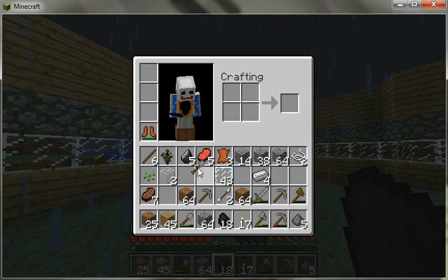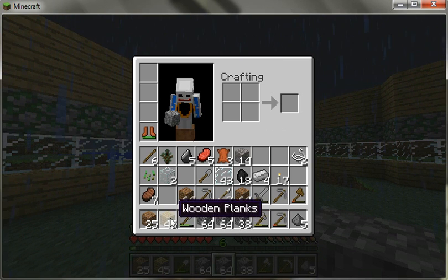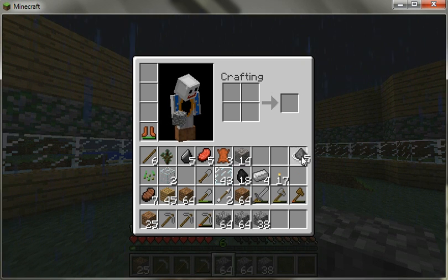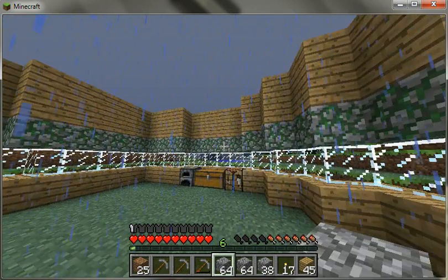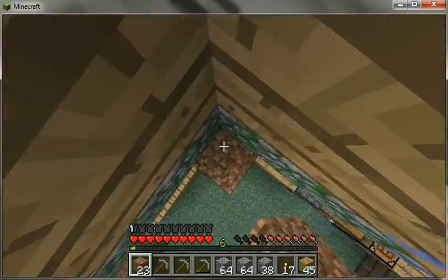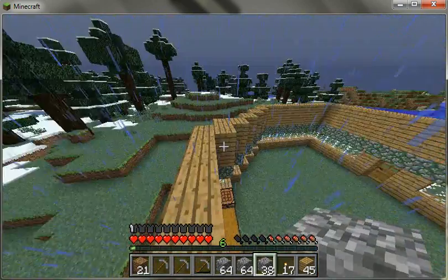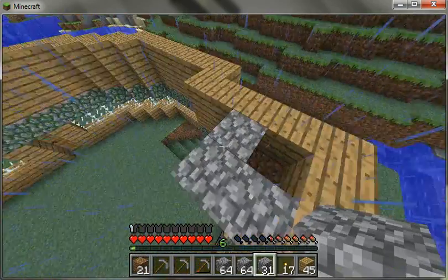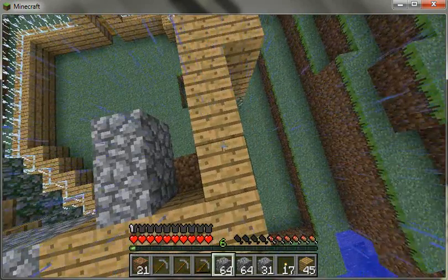Let me get my stuff on the hotbar — just move that, move that, move that. I need torches and some wood. Let's get up. This is just going to be the second floor — I'll fill out the floor and leave a gap to get up and out. I'll have some ladders to get up — that's what I'll be using.